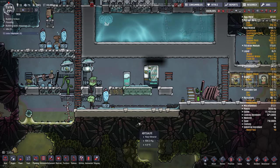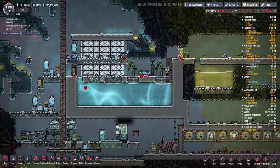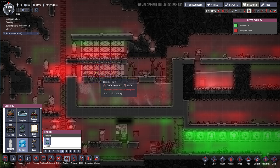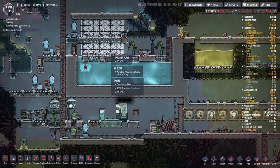All this oxygen production is kind of heating up this area, which I don't want. What I've been doing to try to cool it is just build ice sculptures above this area and they melt in. This is a temporary solution, not very good, but it is kind of working.